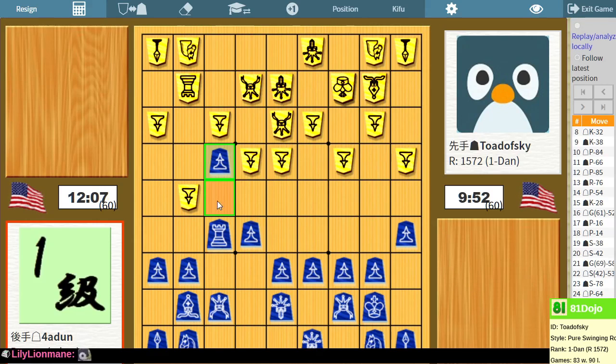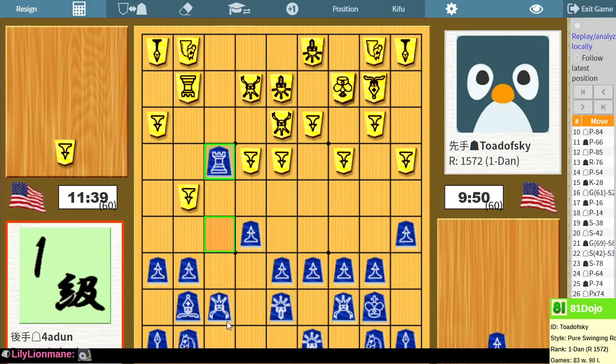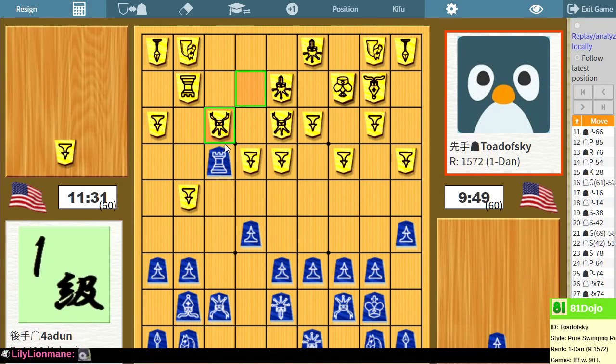I see a lot of pawns have moved, a couple of generals have moved. These two golds are going to make it difficult for me to attack from the side. So I need to consider what sort of frontal attacks I might have — if this position is stable enough for me to start shuffling my generals a little bit. I'm also trying to balance that with the idea that I still want to bring my silver into the center if circumstances warrant.